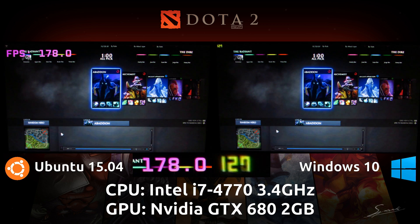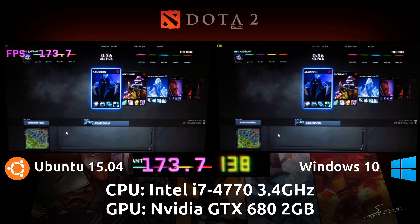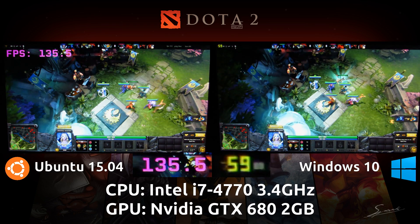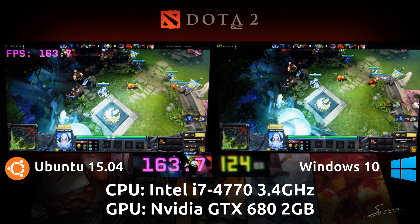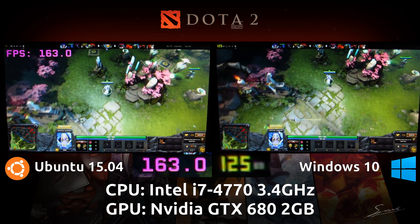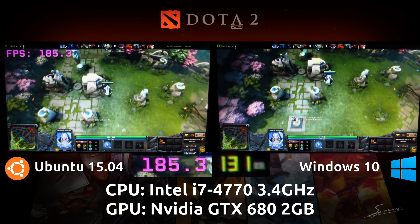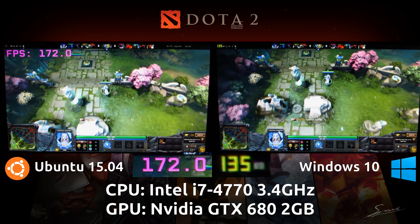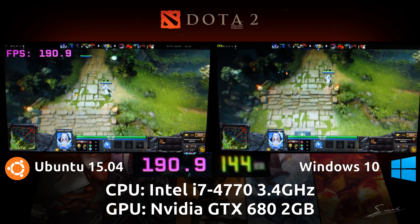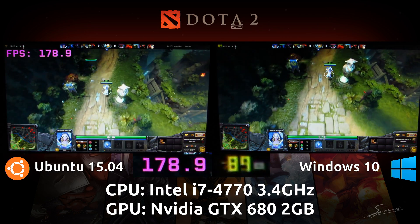Here's where you get to see it for yourself in real time. On the left is Ubuntu 15.04 and on the right is Windows 10. I'm using FRAPS on Windows and GLX OSD on Ubuntu for the frame rate overlays. We're seeing a rather large difference — anywhere from 30 to 50 frames per second — and it's pretty heavy. I do provide the .dem demo file in the description below if you'd like to try it for yourself.